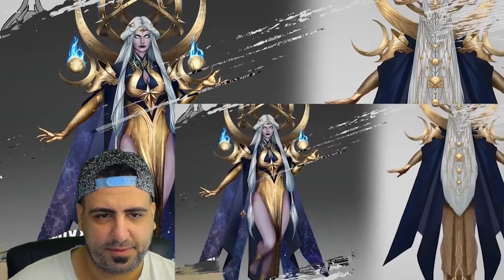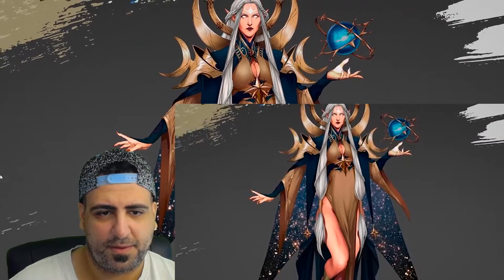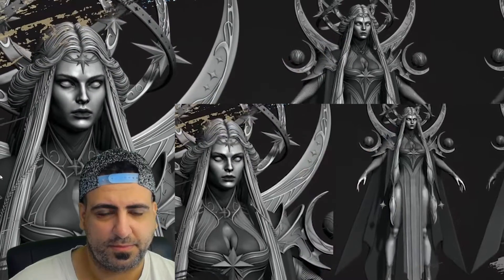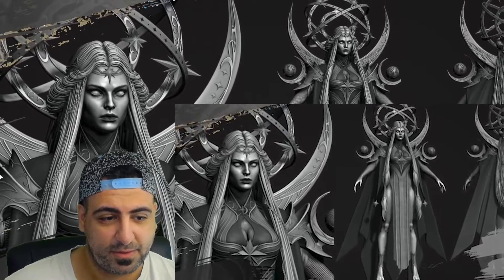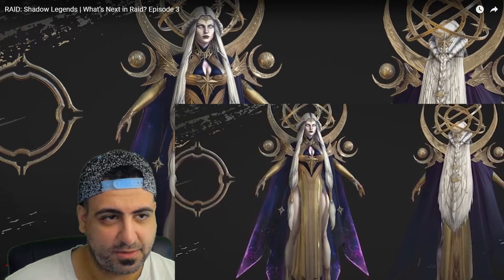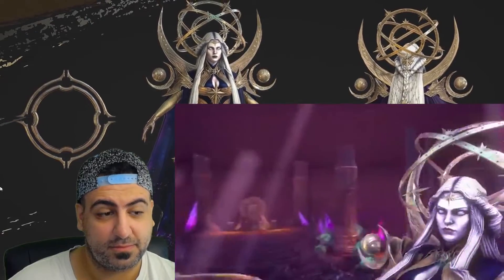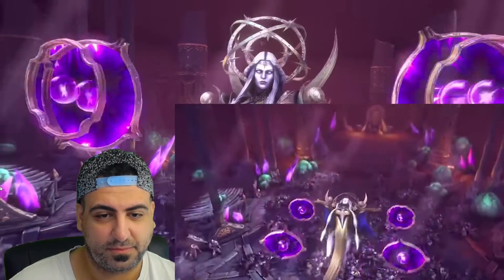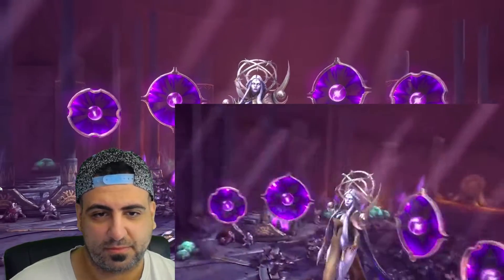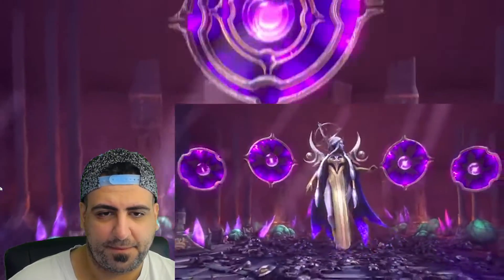The next boss is Astranix the Dark Fey — don't let the charming smile fool you, she's just as vicious and dangerous. She has the unique ability to banish your champions, taking them out of battle entirely. They won't take damage but they won't be able to take turns either. At the same time, she creates a copy of your banished champion, and you can't get them back until you slay their double. Some of her skills also gain additional advantages depending on your team's affinity setup.